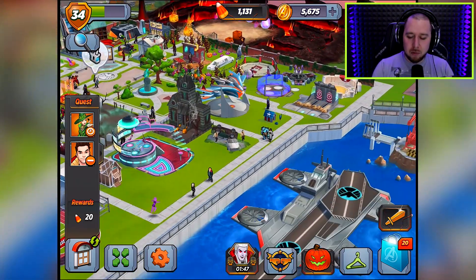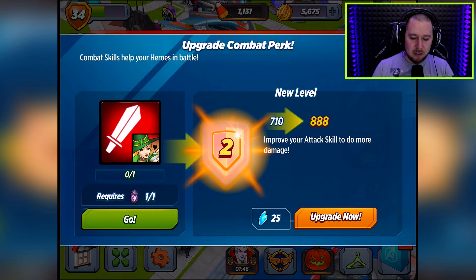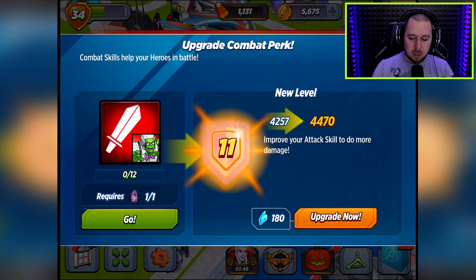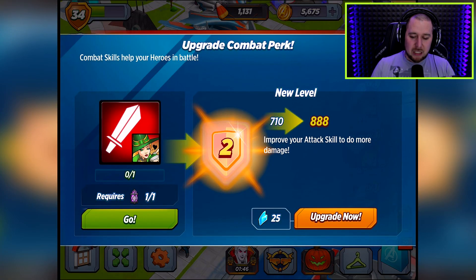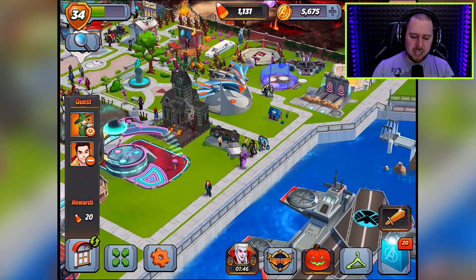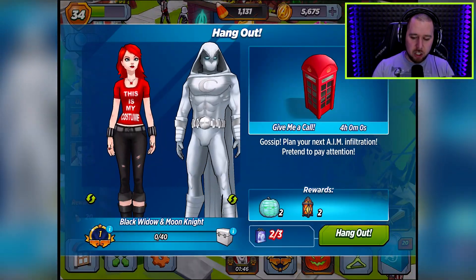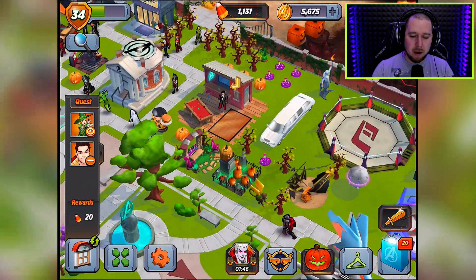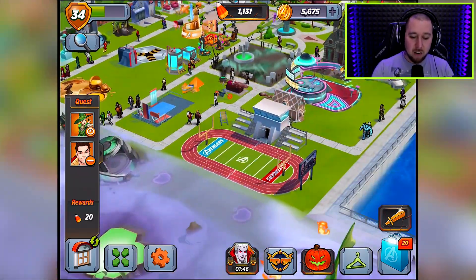All right, we've seen Enchantress flying on her broomstick. Let me see what she needs to upgrade. Oh, she needs the purple ones — that's the same one I give to the Hulk. Should I make her stronger? Those ones are harder to get. Can she go in the arena? They're only on level one still — I need to go and battle. Let me battle a fire demon.